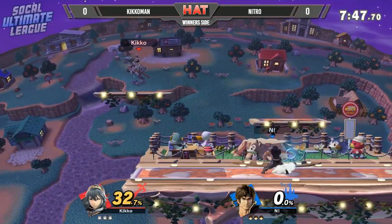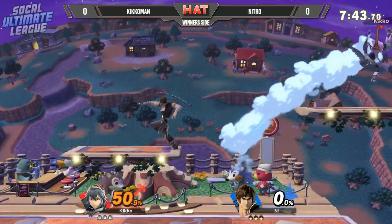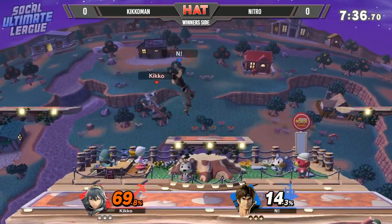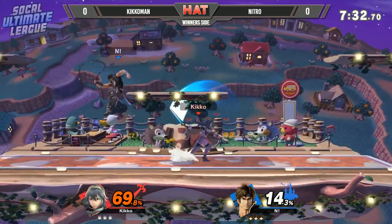The funny thing about Richter in my opinion is he feels like a slower Marth but with his range being longer, and that's why you kind of see him go for that up beat out of shield. He does have a little bit of a DP option where he's able to get his opponents off in front of the shield.